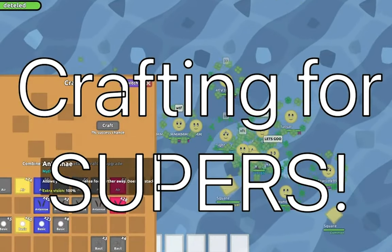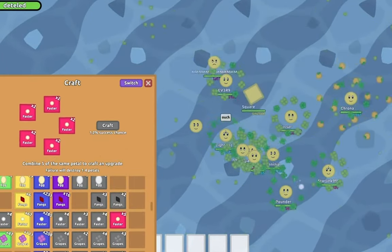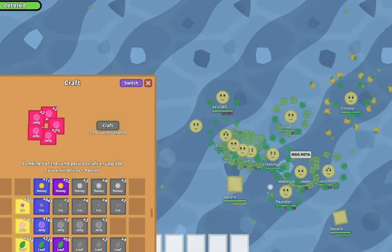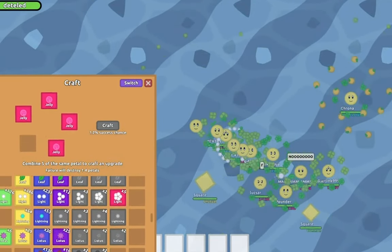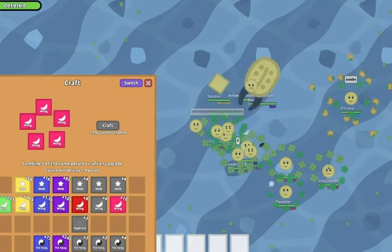One of the most important aspects in Mazing is having a good squad. If you have good synergy with 3 or more people, raids can increase up to 1.2k legendaries every hour, which is crazy. This basically means as long as you go for more than 1-2 hours a day, you can pretty much guarantee an ultra.